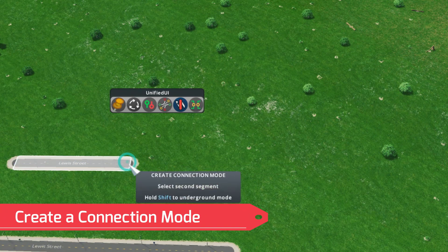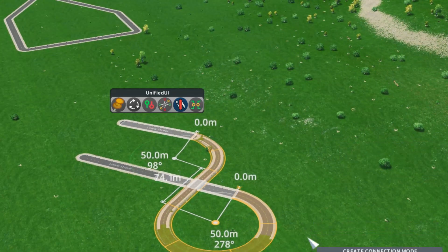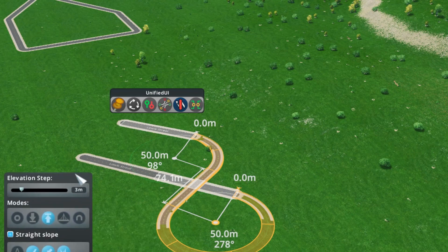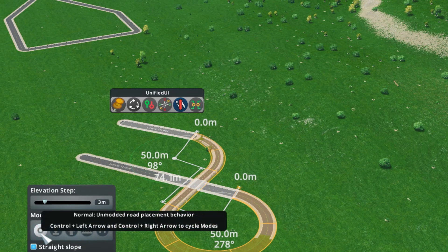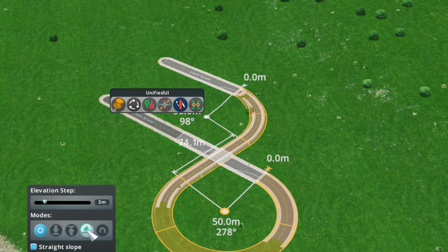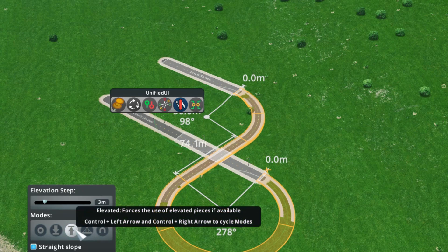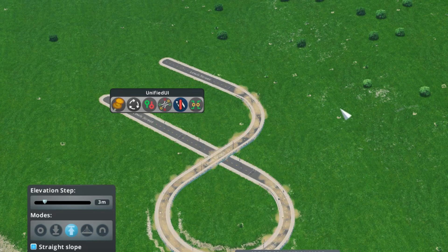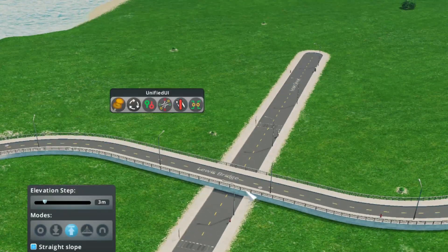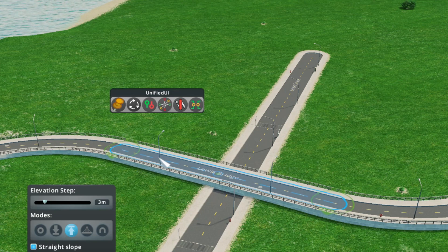Next is the Create Connection mod. We connect two endpoints and it gives us a pretty cool ramp. You can also choose what type of connection you want — you can put it underground or above ground. Let's put it above, and you can see there's a ramp created in place.